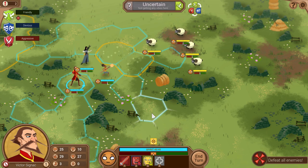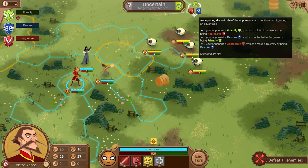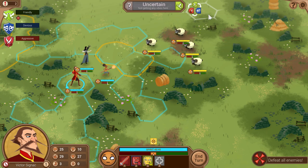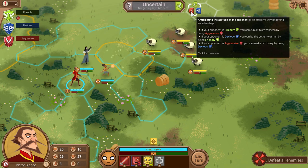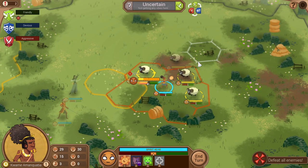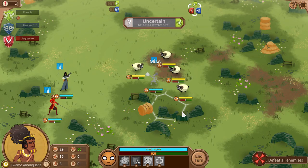At first glance this looks like a fairly simple tactical turn-based battle game, and it is, but there are some interesting themes. Moods are a big deal. In every encounter you have a mood, and there's a rock-paper-scissors system. Currently my opponents are friendly, but I can change that by forcing them into different moods. I can also gain advantage based on whatever my mood is. If I attack aggressively I will change the mood, so I might open aggressively and then try for a friendly victory after that.